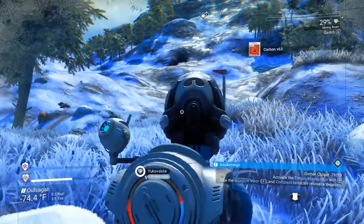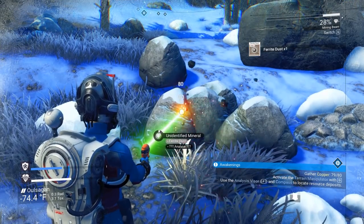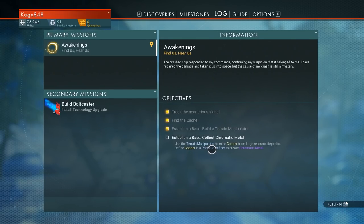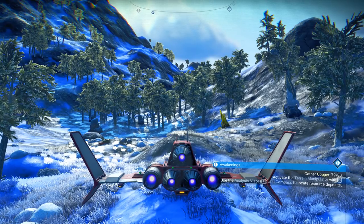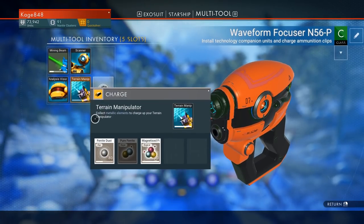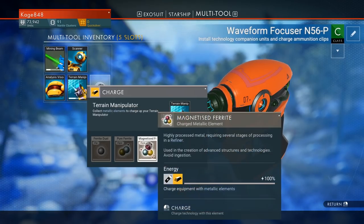Let's keep a lookout for drones. Get some more ferrite dust. So the next part of the quest is to refine the copper in a portable refiner to get chromatic metal — that's pretty cool. I know where to get chromatic metal now. As soon as I get out of the ship I'm going to start freezing, so I want to go over here and repair this. That took 80 and it barely did anything.